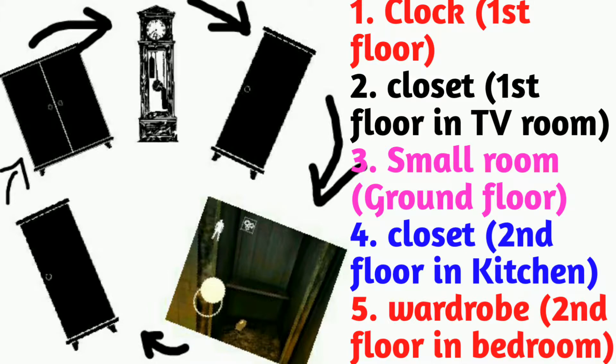The first one is the clock which is present at the first floor, and the second is the closet where you can find your door lock at the first floor in the telly room. The third one is the small room which is present at the ground floor from which you start your game. The fourth one is a closet which is present at the second floor in the kitchen.